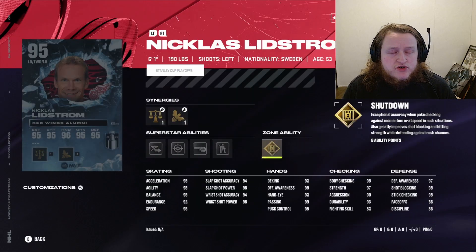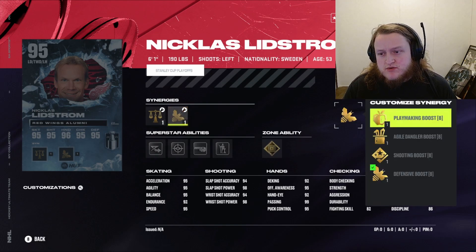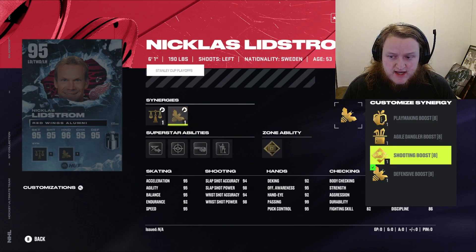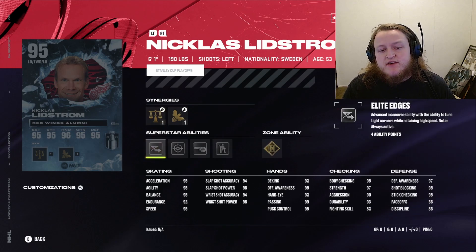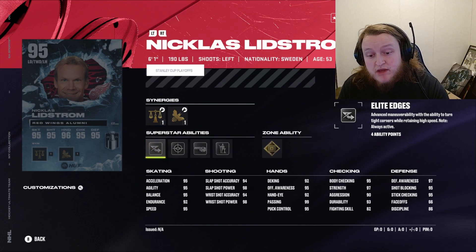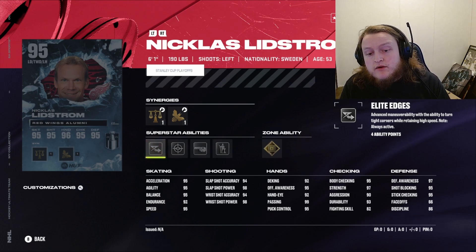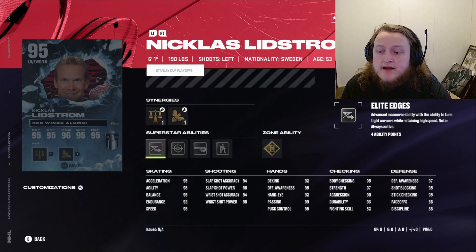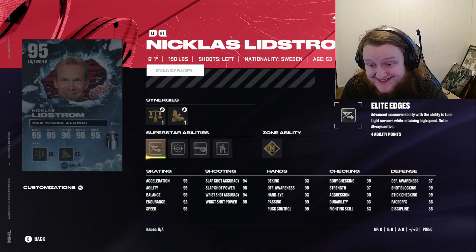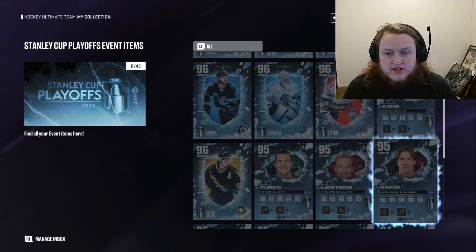We got Nicholas Lidstrom, which will upgrade the power-up icon. He's got Gold Shutdown, Born Leader, Tape to Tape, Seeing Eye, Elite Edges, Defensive, Playmaking, Agile Dangler, and Shooting boosts, along with Two-Way, Offensive, and Defensive Defenseman synergies. His stats: 95 acceleration, 95 agility, 95 balance, 95 speed, upper 90s shot power and lower 90s accuracy, 99 passing, 95 shot blocking and stick checking, 97 defensive awareness, 97 strength, and 95 body checking. That's an insane Lidstrom — we need to go check his power-up icon.